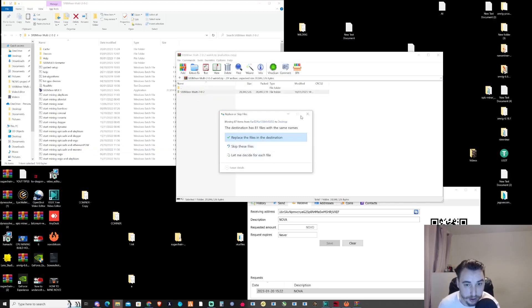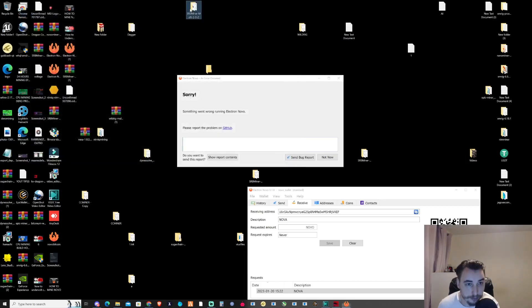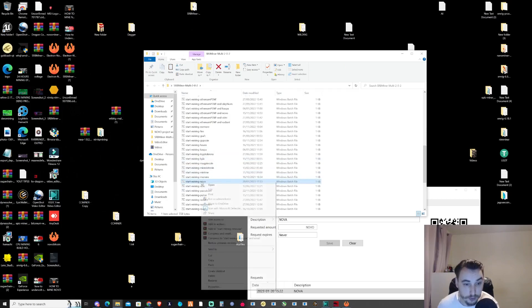I already have this folder so I'll go ahead and close this off. If you open up the SRB Multi folder, you can actually see that there's already a Novo BAT file in there ready for you to go.